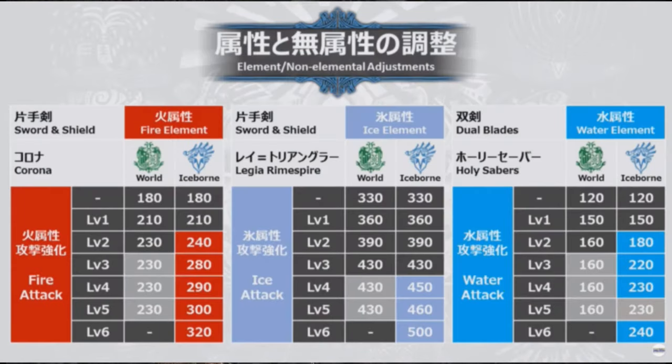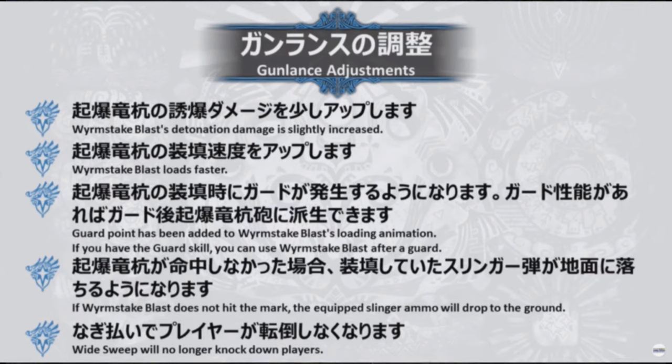As for the elemental attack up, this next picture shows it quite well. We have three different sword and shields for fire, ice and water, showing the difference in their respective elemental damage levels — levels one to five for World and levels one to six for Iceborne — comparing the two. You can see that the elemental cap has definitely been increased as well as the overall level itself, which is quite nice.